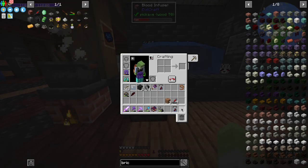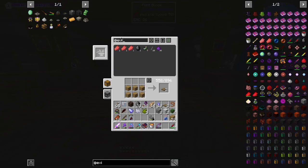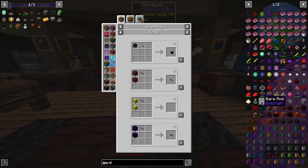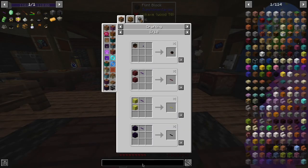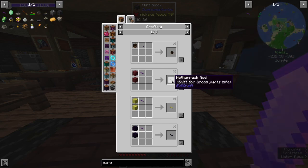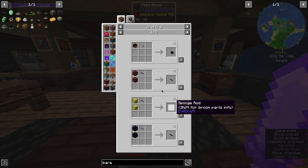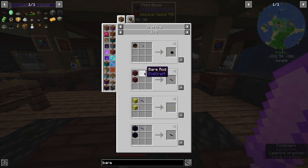So now we have the infrastructure ready to go and we can start making our first broom. For these brooms we need a cap, a rod, and a brush — three separate components. They get put together starting with this bare rod, and then you have to add different things to them which gives them different modifiers, maneuverability, and different features. It's kind of like Tinker's Construct in that respect, but a little different.